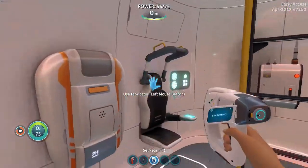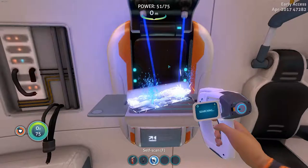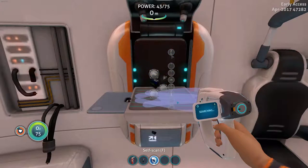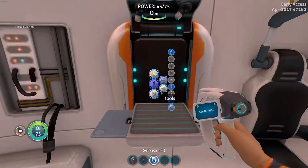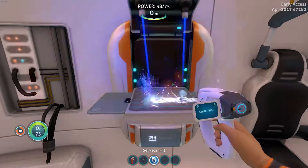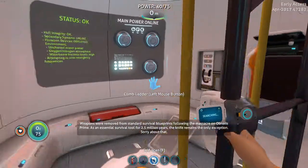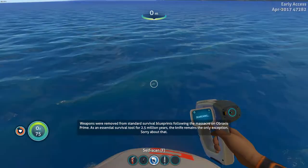So we have plenty of good stuff. Let's go ahead and make more silicon rubber and get fins. Oh, we can also get a survival knife — probably want that. 'Weapons were removed from standard survival blueprints following the massacre on Abraxas Prime. As an essential survival tool for 2.5 million years, the knife remains the only exception.'